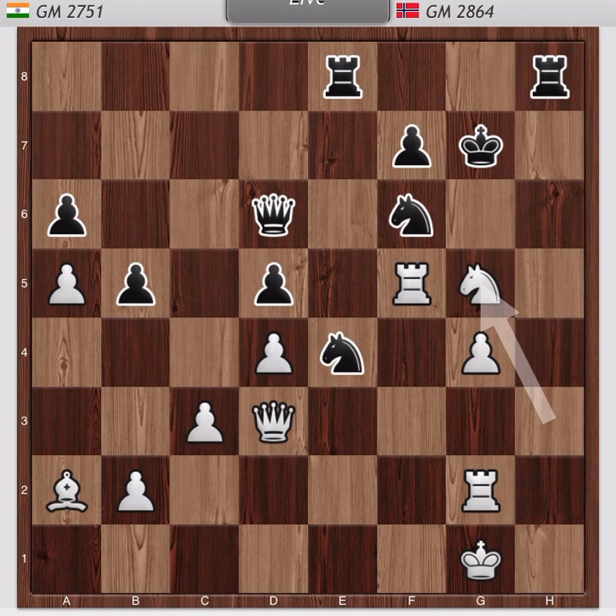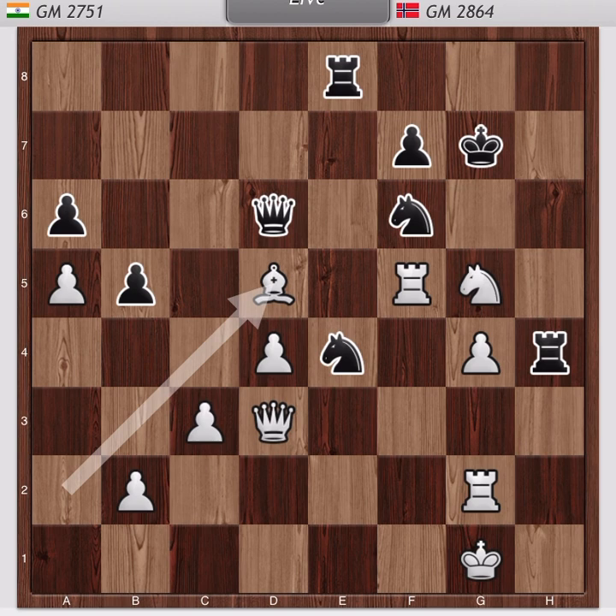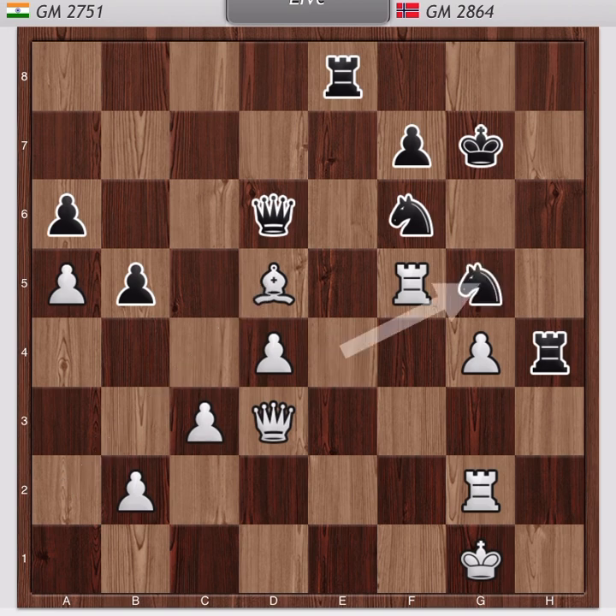In the game, Magnus played Rook h4, attacking the pawn. Then Anand took the d-pawn. Now what's the problem with Magnus's position? Magnus's knight is very weak and he should exchange that knight.